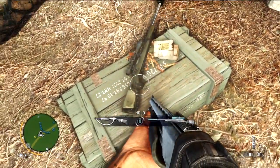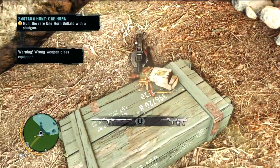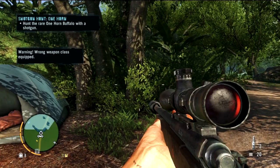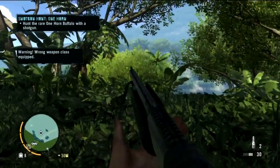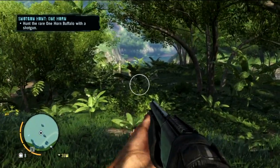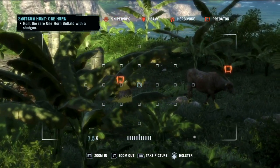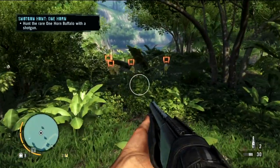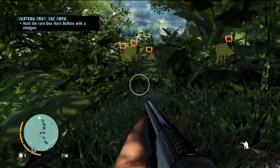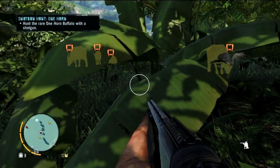Oh yes, matter of fact it is — bye bye machine gun, I need my sniper. Alright, so looks like the buffalo is in this blue area and hopefully we don't have to travel too far for him. Is that him? I wonder if that's him — I think that's him right there, I only see one horn on him.